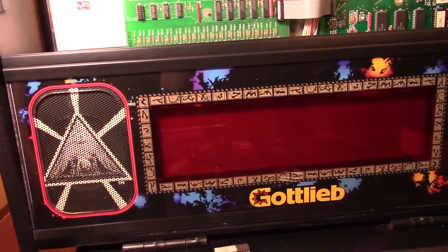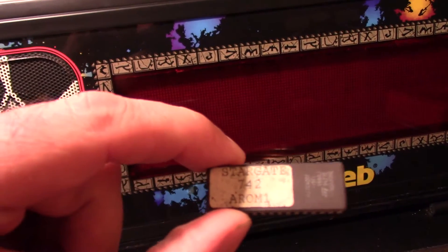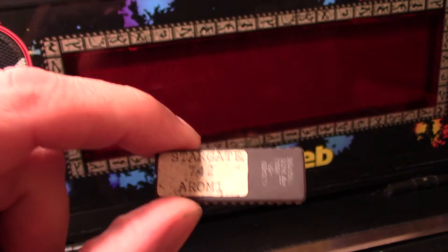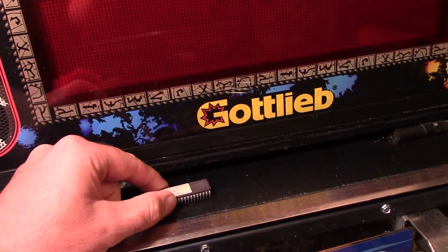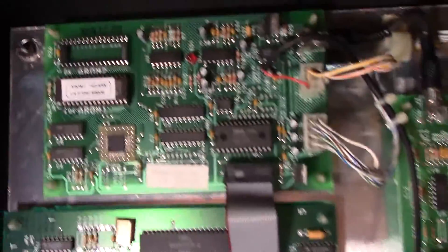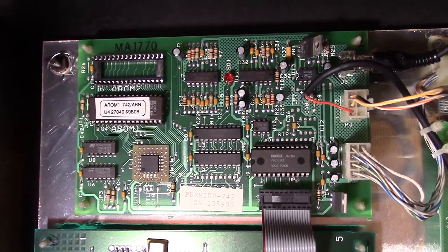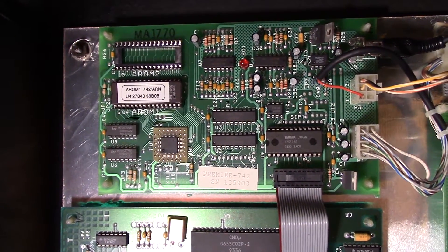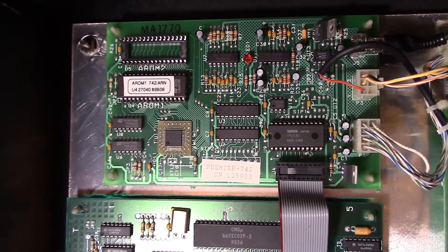Here's a nifty mod for your Stargate. All the sounds in Stargate are kept on the AROM 1 chip. This chip contains a raw ADPCM file at 8 kHz, and all the sound samples — the callouts — they're all on that chip. That normally gets installed right there on the auxiliary soundboard in the U4 socket. And one of the things you can do is go in and, if you find the offset for any given sound, you can replace it or silence it using a program like Audacity.